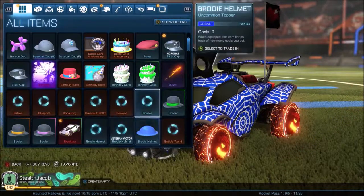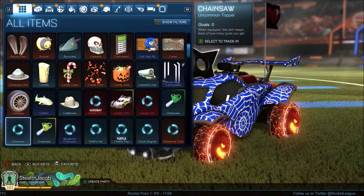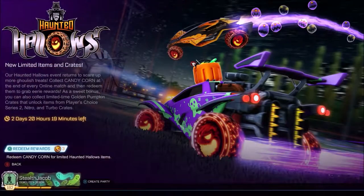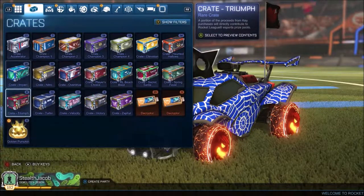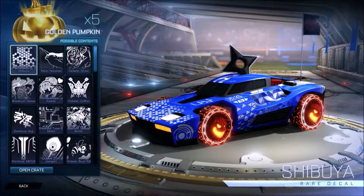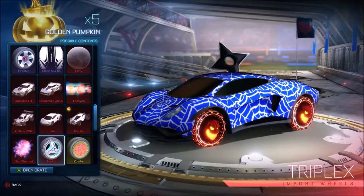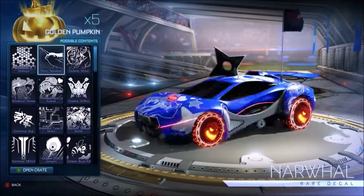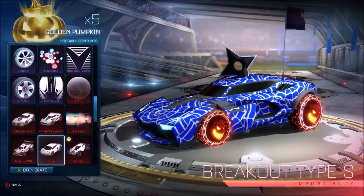So let's look for those Jack-O-Lanterns. I've been leveling up a lot so I have a lot of items I haven't looked at. They are called Golden Pumpkins — let's look for some. I guess we can look in the crate. There they are. I accidentally opened my friends list somehow. Looking at this there's a bunch of different items in here and a lot of cool stuff.